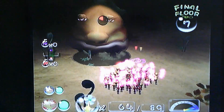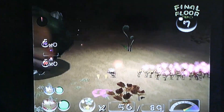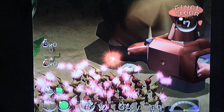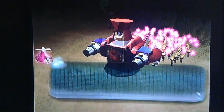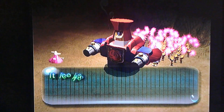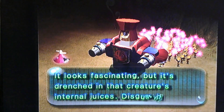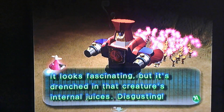Let's take it down. That's all we need to do. What's this? My internal reports indicate that that giant Bulbax spat out some sort of object. It looks fascinating, but it's drenched in that creature's internal juice.